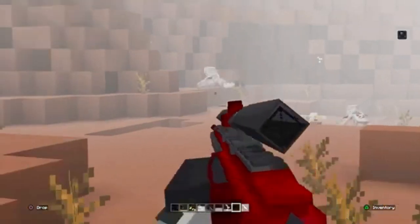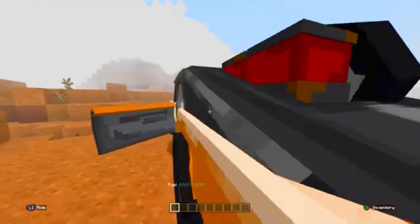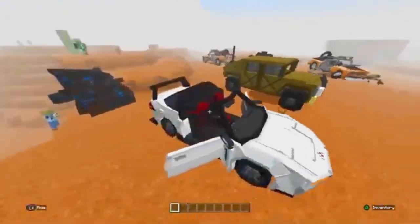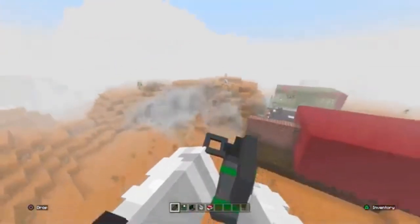You've also got cars — it shows you your fuel. There are three cars: one I forgot the name of, a humvee, and what looks like a Lambo or some type of sports car. You've also got smoke grenades, which are pretty cool.